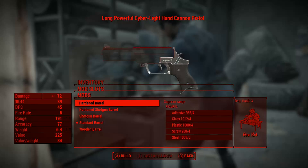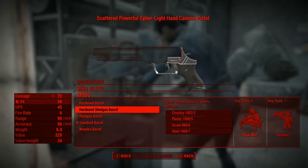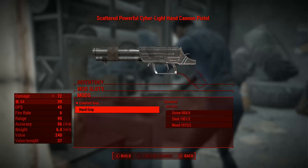The barrel can be turned into a shotgun version that significantly lowers the range but makes the gun much more effective. It also requires the Science perk in addition to the Gun Nut one. The grip can be comfort or hard, and since I'm not a big fan of holding hard things in my hands,